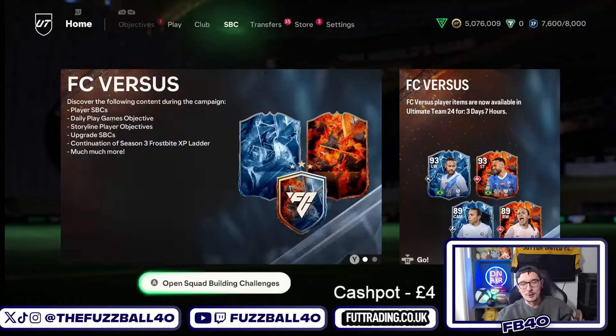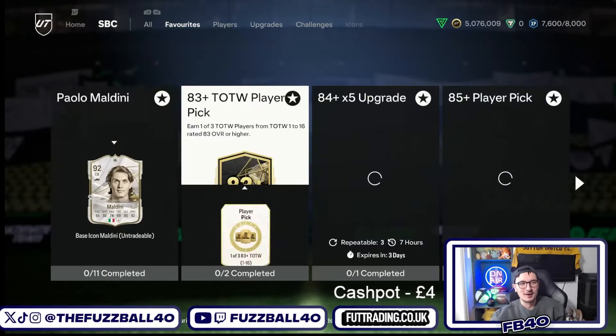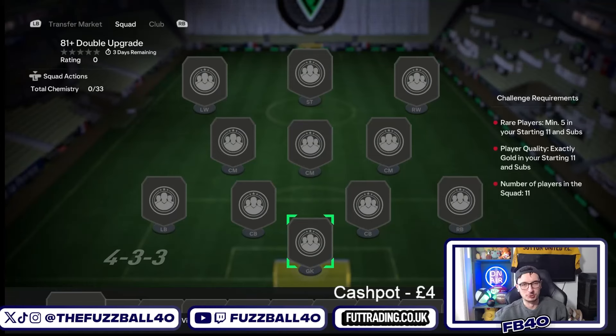Do I think it's the best upgrade for pack stacking? Arguably not, because it's one of those SBCs where you have to put in a bit more effort. With the 81 plus picks or 80 plus picks you only need six gold cards - it's much more chill. However, this is probably the best upgrade pack we get out of these Monday upgrade packs. It's an 81 plus double, so you've probably got more chance to get something from this than from a pick when it comes to Team of the Year.